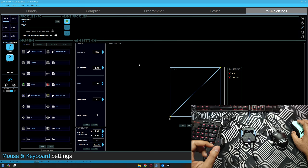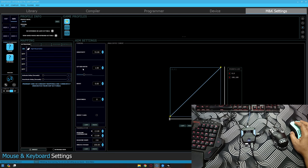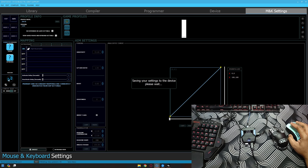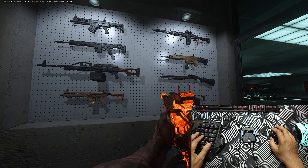Solution number one: go to the Sense Studio mouse and keyboard settings. Remember - mouse and keyboard settings. Go to ADS, and in here for the X and Y axis ratio put this to 1.05. Save it and then go back to the game.